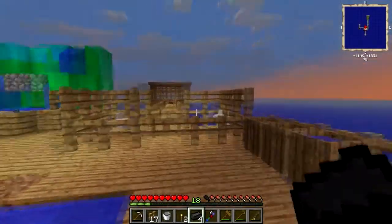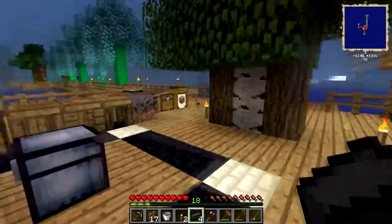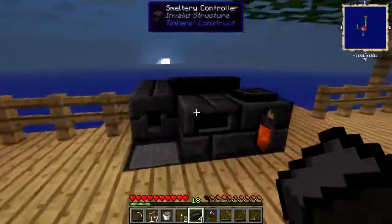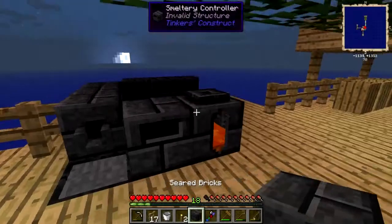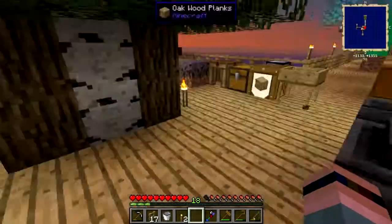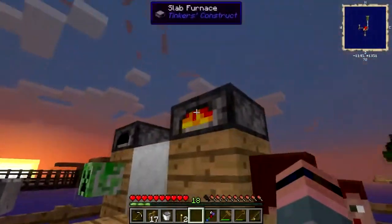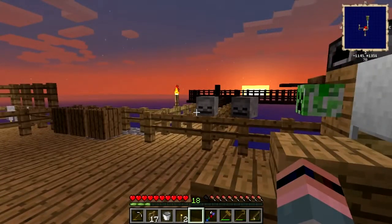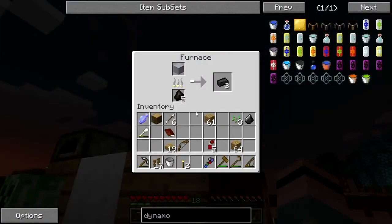I've also kind of expanded the passive mob farm a little bit. I've gotten a grand total of one cow out of it — hopefully giving it a little more real estate might make it work better. I don't know, we'll try it. I moved the cactus down to where the cobble farm used to be and got one more.